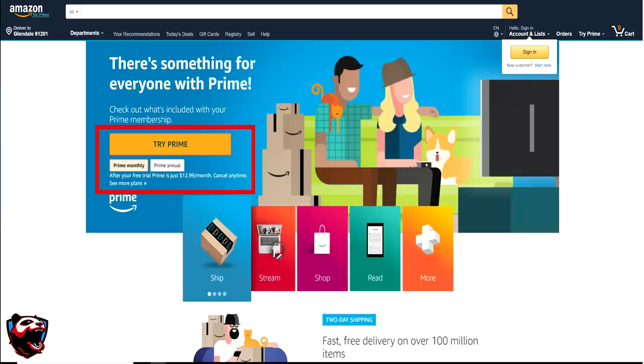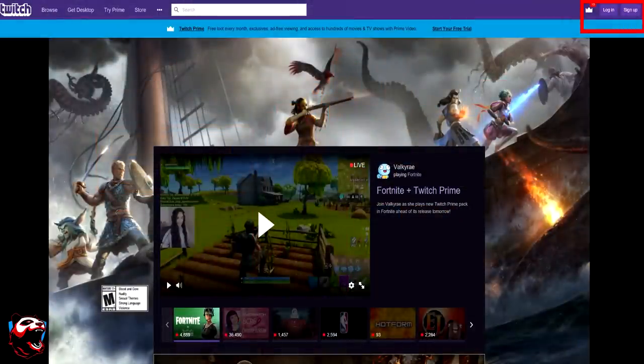For step number 2, you're going to go to Twitch.tv and create an account. Now, if you already have one, you can skip this step and just go to step number 3.